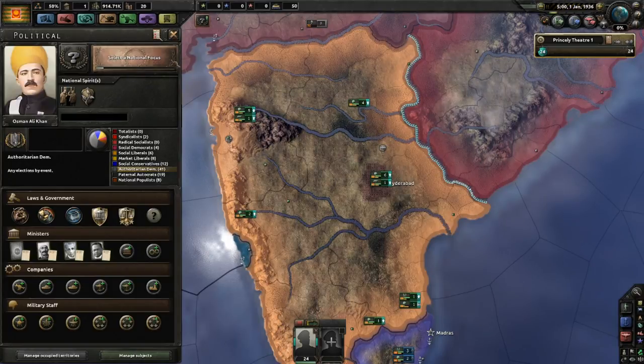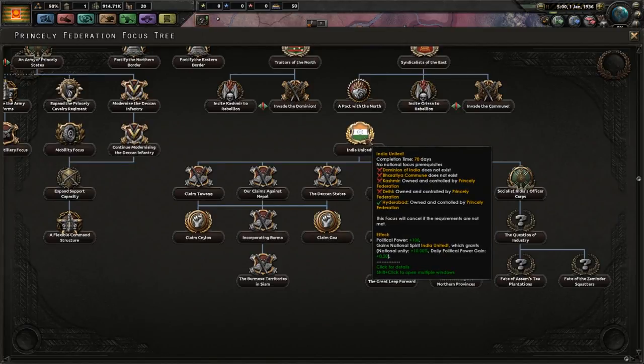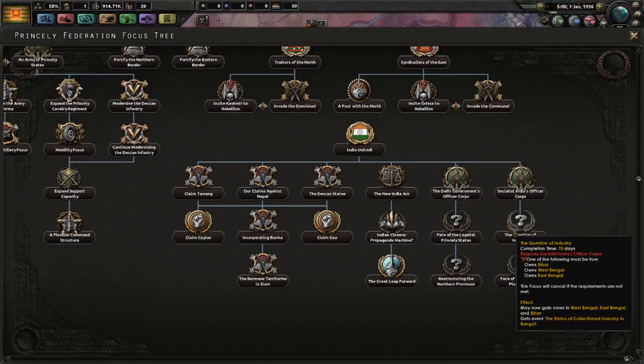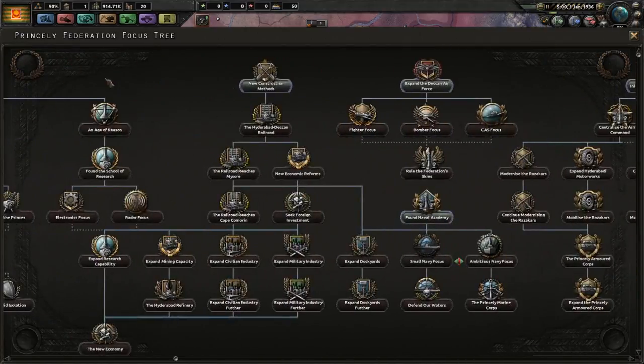Let's hop into the national focus tree. Over here you have the India United section, which comes later in the game after you have destroyed the other two Indian states — it's basically the same for all three Indian countries, though a little shorter for the Princely Federation. Over here is stuff related to coring the other nations. I'm not a fan of these focus trees — they take way too long, far too long, and it just costs you political power. I would not recommend taking any of these. Let's go towards the more immediate stuff.